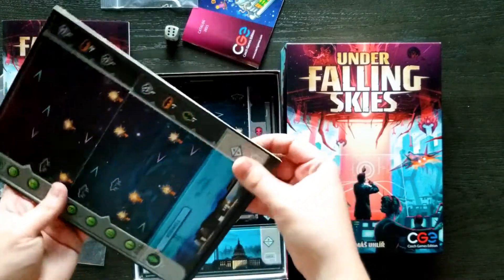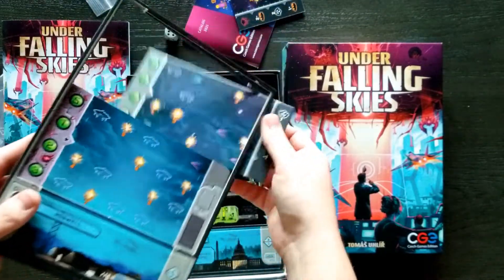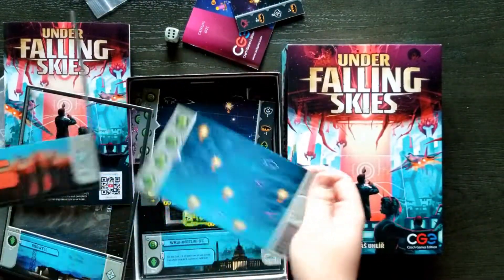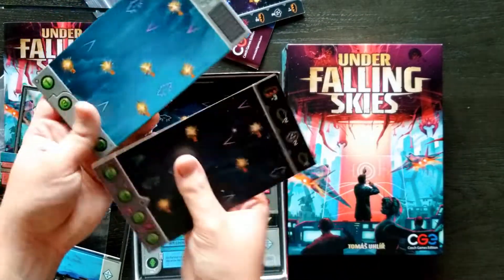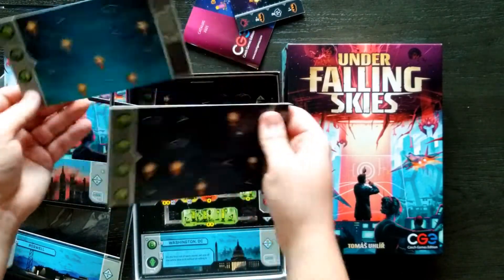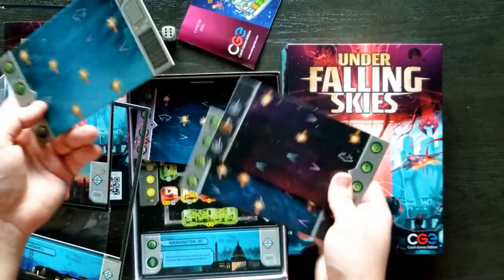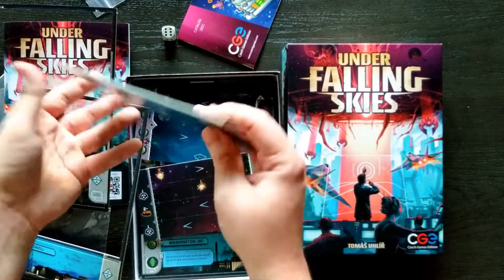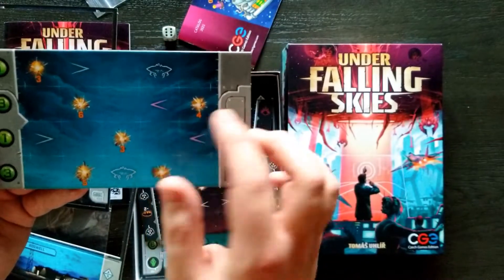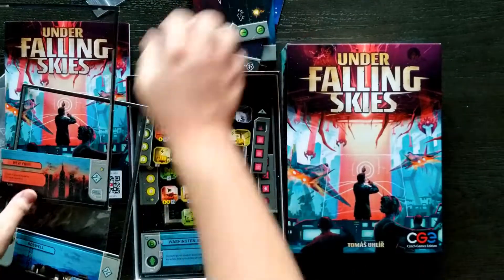This is a cardboard pop-out — oh, it's folded, and it just falls right out. These are the sky that the alien ships will be coming down from. You put these pieces in whatever order it tells you to. Good quality, not the thickest but still pretty good. There are explosions on there, some alien ships, some arrows — I'm guessing that determines their movement. You've got four of those.